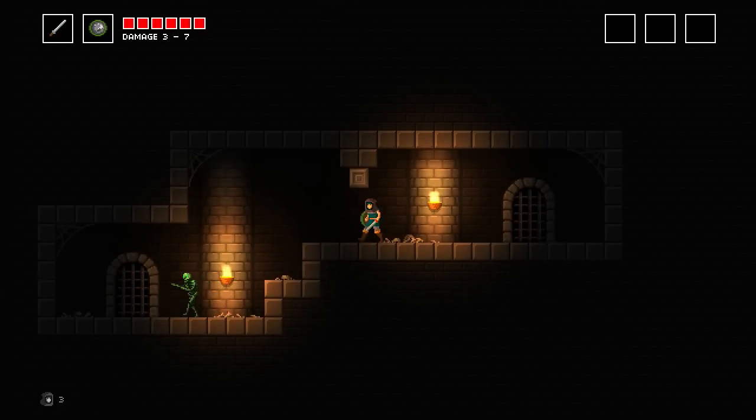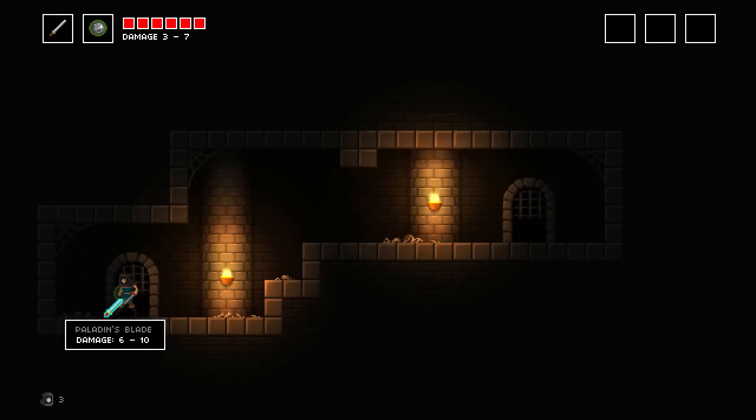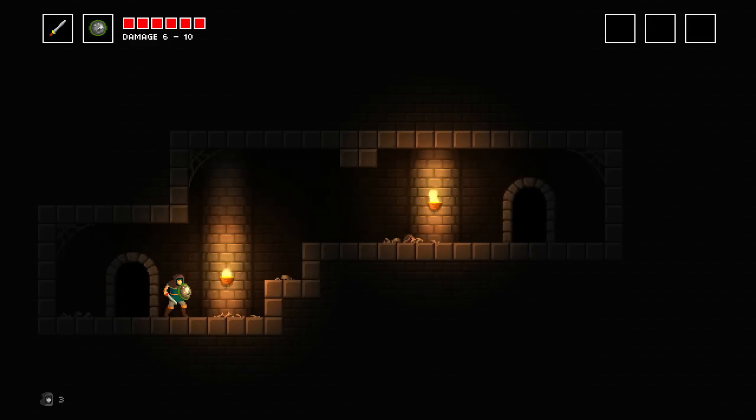So when you die, you have four lives if you include the zero. When you die, you lose all your progress and you have to start again. We've got a new blade there that they just dropped — we're going to pick that up. And that gives us better damage, which is sweet.